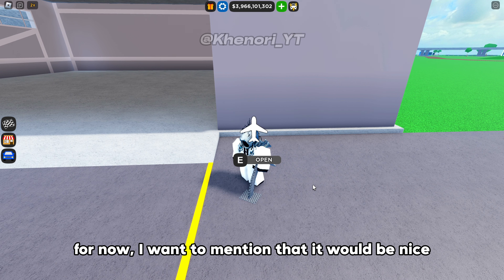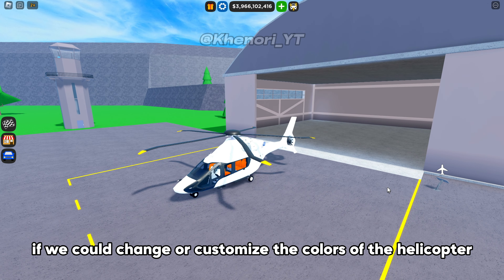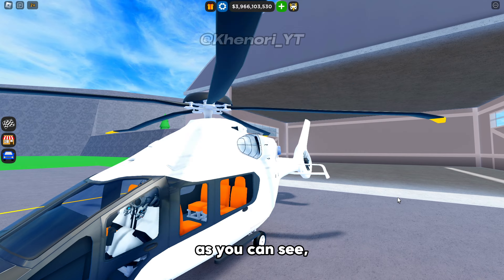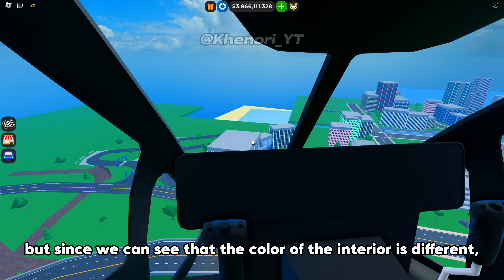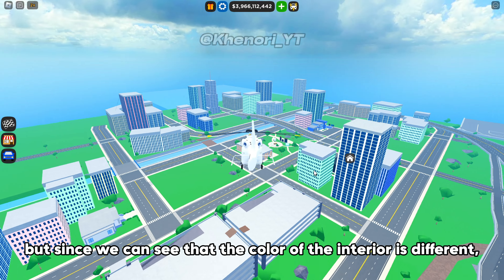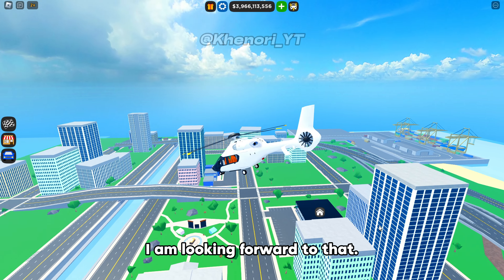For now, I want to mention that it would be nice if we could change or customize the colors of the helicopter or the plane. As you can see, its stock colors are beautiful and luxurious. But since we can see that the color of the interior is different, maybe it can be customized in the future. I'm looking forward to that.